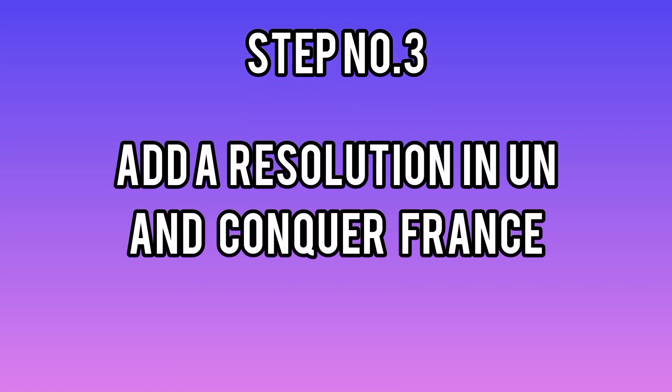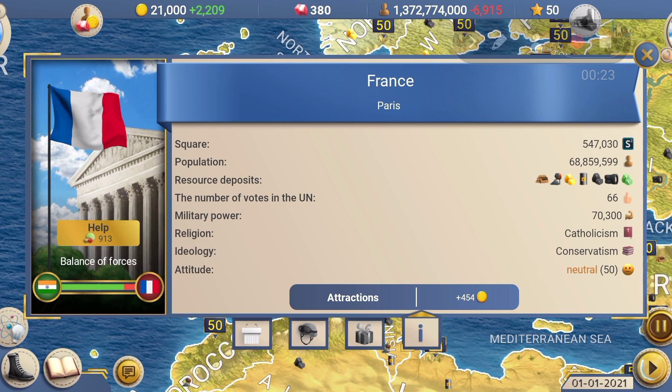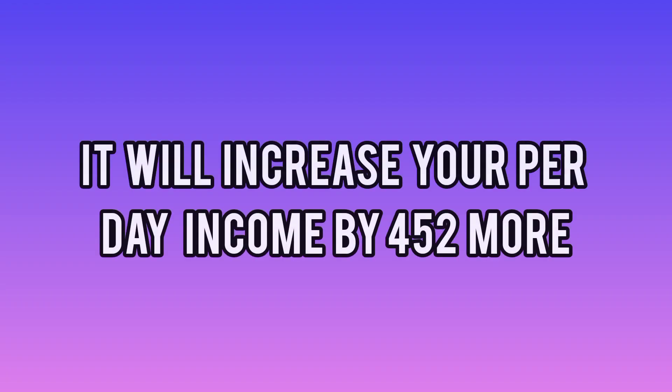Step number three: add a resolution in the United Nations and conquer France, because France is the only country in the world that has high attractions but low military power. It will increase your per day income by four hundred and fifty-two more.